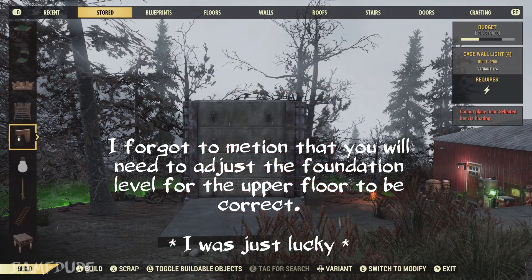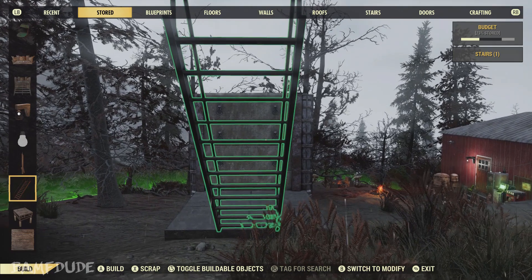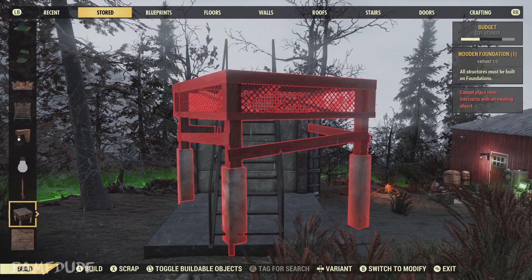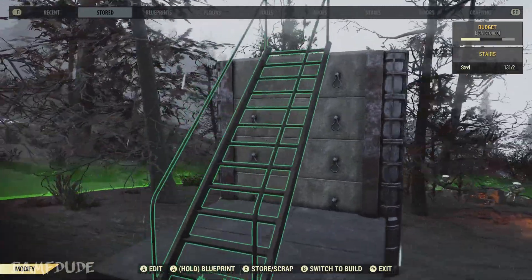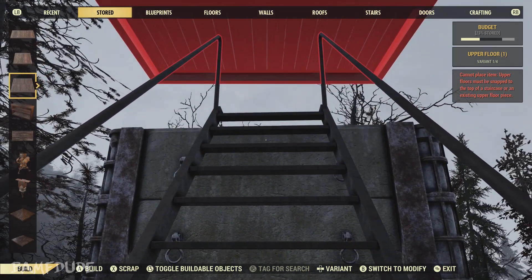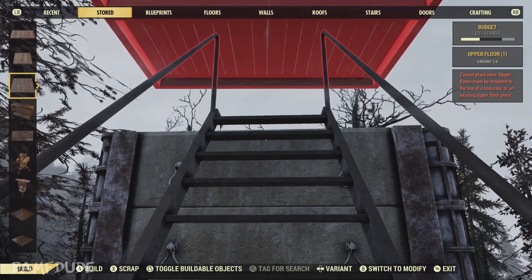In order to put a floor on top of this we are going to have to use stairs, but you're going to need stairs anyway in order to get up there. Place your stairs at the edge of your foundation. Once you have your chosen floor, get it out and walk it up the stairs until you see it snap into place.